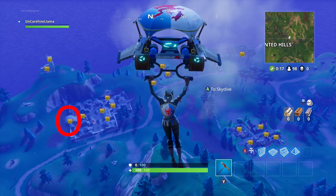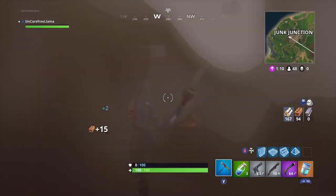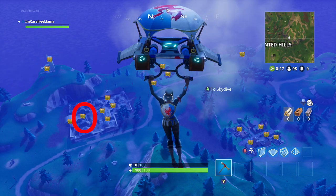Next, we're going to go into the Junk Junction itself, to the building all the way to the left of this little junkyard. There's actually a platform that's raised by brick walls — break through one of the walls and find a half-buried chest underneath the platform.